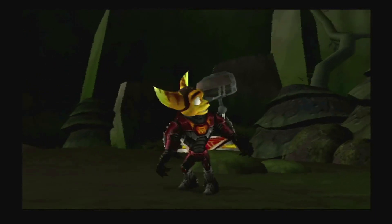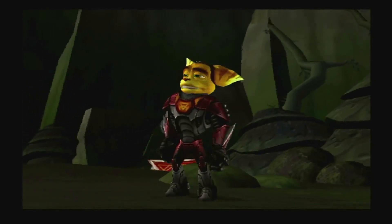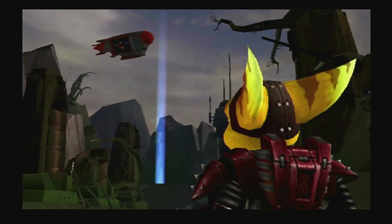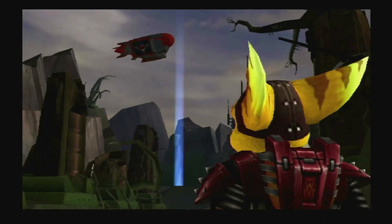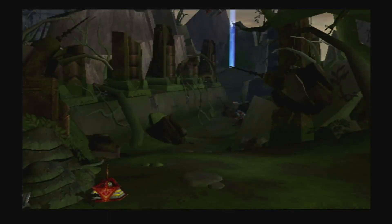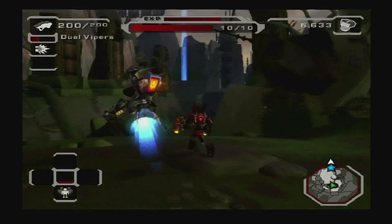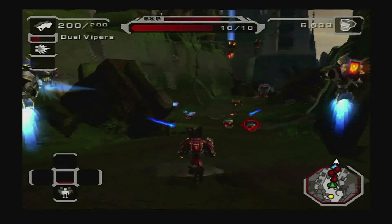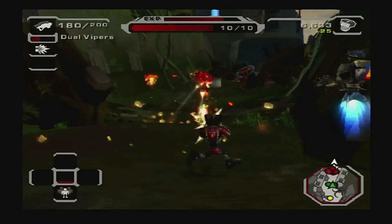Oh my! They're really scraping the bottom of the barrel to find these guys, aren't they? I hope you folks at home aren't too squeamish, because the next one looks like a bleeder! Ratchet's first objective is a gimme, Juanita — all he has to do is make his way to the other side of this mountain pass!